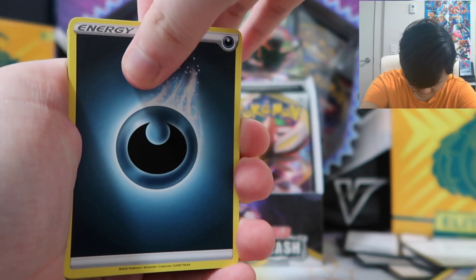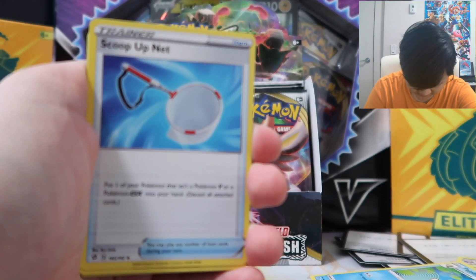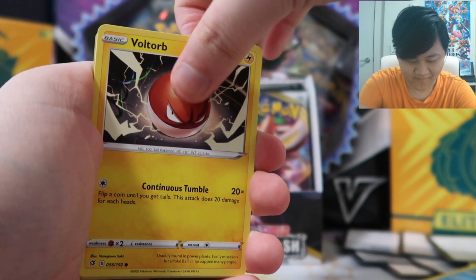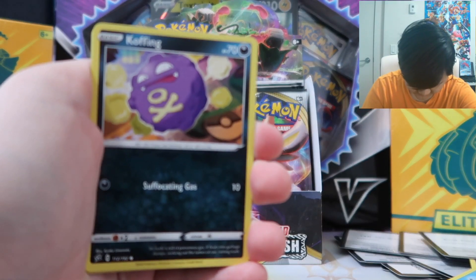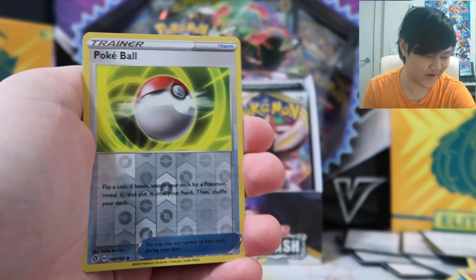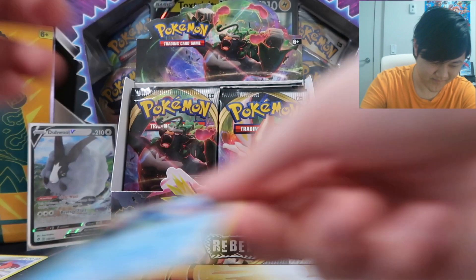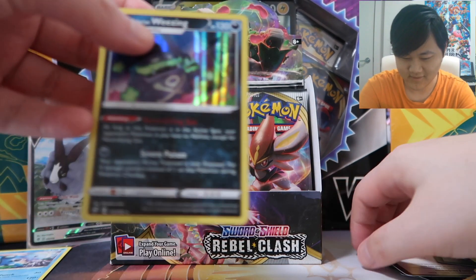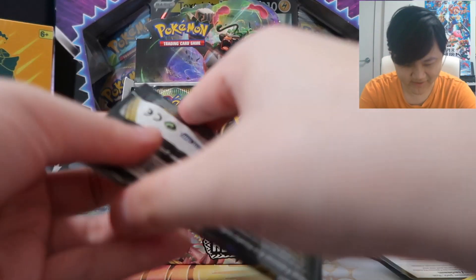Darkness Energy, Morgrem, Palpitoad, Regular Scoop Up Net — ha, for those who saw part two, you know why I'm laughing at this one. Voltorb, Sandygast, Vulpix, Koffing, Shinx — that's a cool Shinx — Reverse Holo Pokéball, and Regular Rare Galarian Weezing. Let's prop up this Holo Weezing. It looks cool. We'll move it later if we get anything else to replace it.